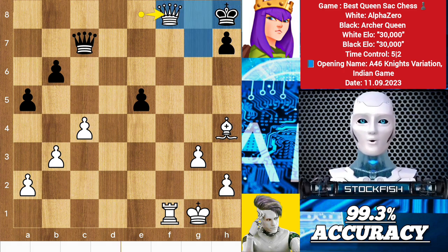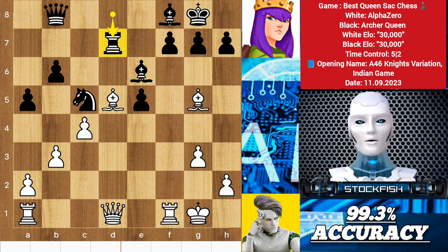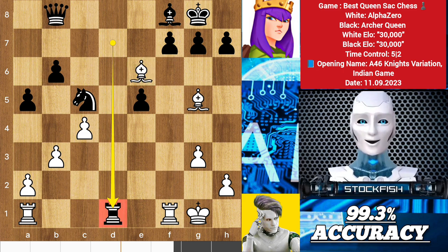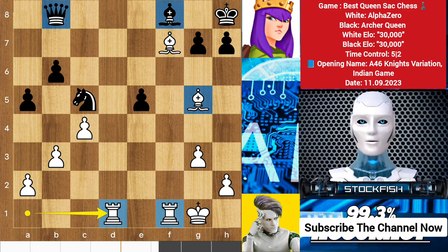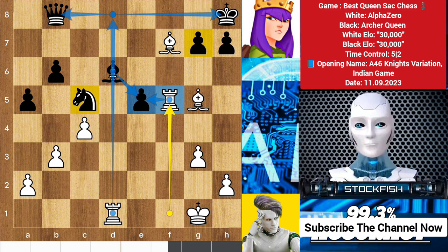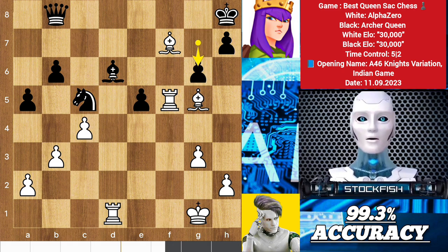It is better to fail in originality than to succeed in imitation. So back to the position — Archer Queen takes the pawn with the rook. Bishop takes e6. And what the heck is this? Alpha Zero sacrificed his queen! This is a mind-blowing game. Rook takes d1 — look at the position. Archer Queen has a queen but her pieces are so passive. We have rook to f5 to target the pawn. Alpha Zero wants to win the queen by playing rook d8 check.